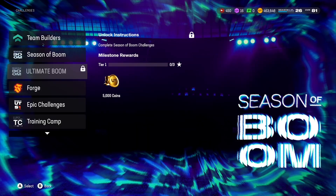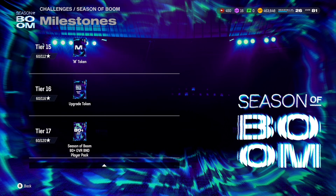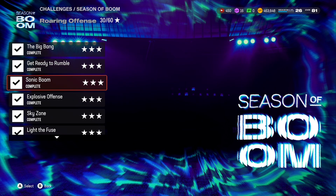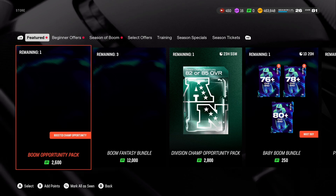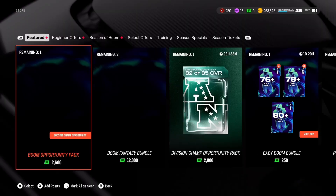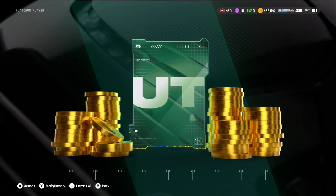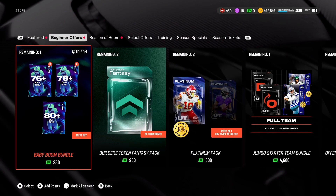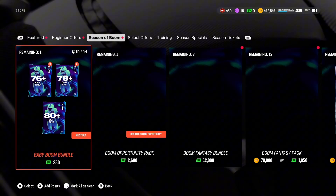Looking at the ultimate of boom, it won't let us in — looks like everything's just going live. New challenges appear to have been added. Let's go over the Season of Boom promo first. We're supposed to get a Puka Nakua, maybe later. We have a boom opportunity pack — we don't spend money so that doesn't matter. We opened a platinum player pack and it's just a 79 overall, so quick sell. Not glitched. The baby boom bundle has an 80-plus card.